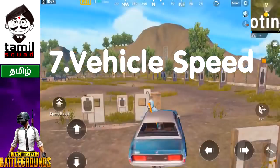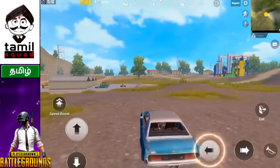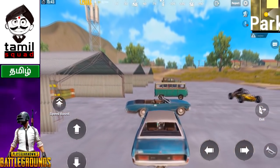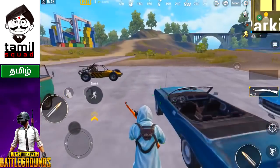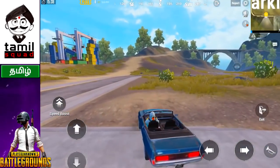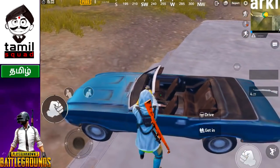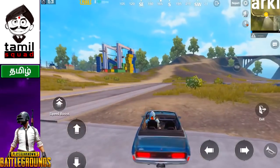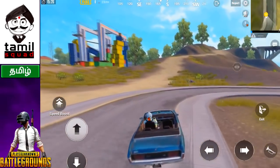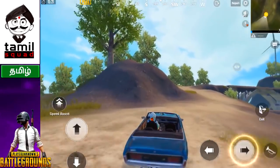Next is the vehicle trick. If your vehicle becomes very slow, you can fix it. Usually you can hit a vehicle very fast, but if it slows down, here is how to fix it: exit the vehicle, switch to your gun, punch, punch, and then drive again. The issue is fixed and the vehicle speed is restored. Credit goes to Arun Kill for this tip.